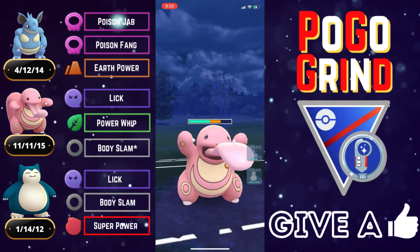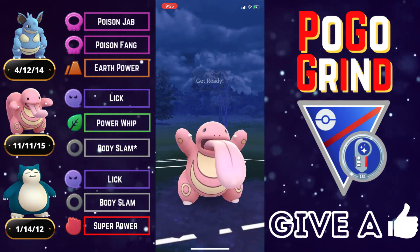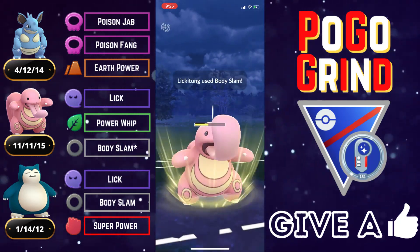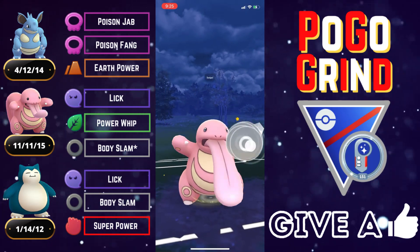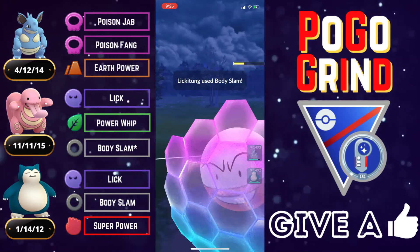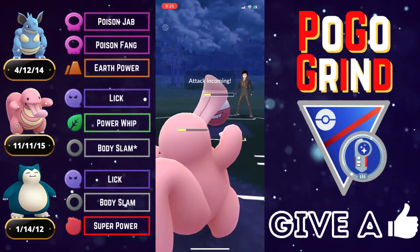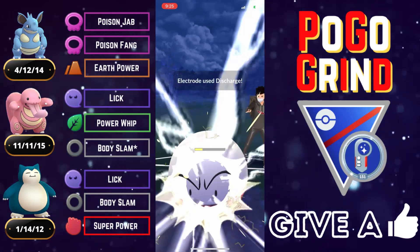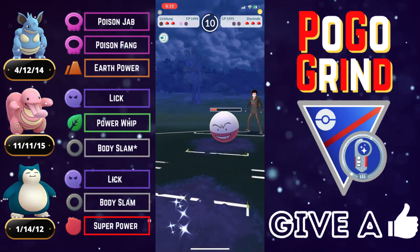It doesn't look like they're running Hyper Beam since they didn't build up to threaten with it, so we go for Body Slams and see what they want to do. It would be nice to grab that last shield and leave this matchup with a shield advantage, because our Nidoqueen would do a lot better against theirs with a shield. We do grab that shield — they're looking to flip switch advantage and we are fine with that. The goal was to leave with a shield advantage and that is exactly what we did.